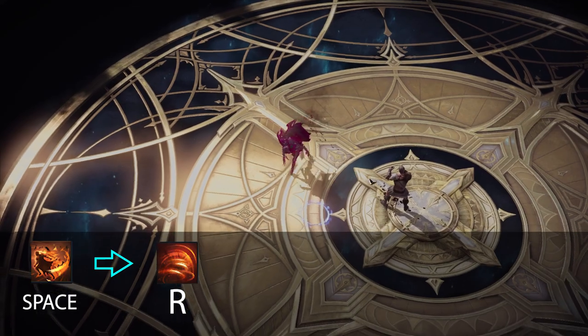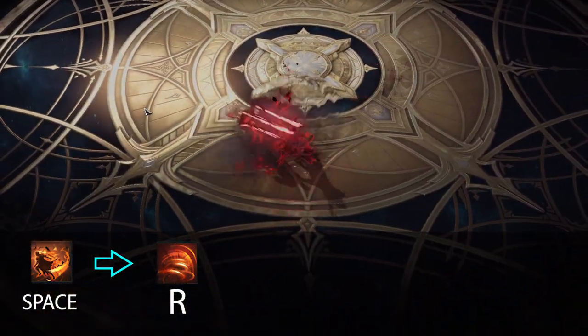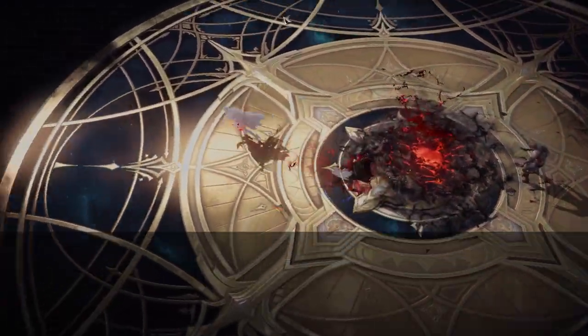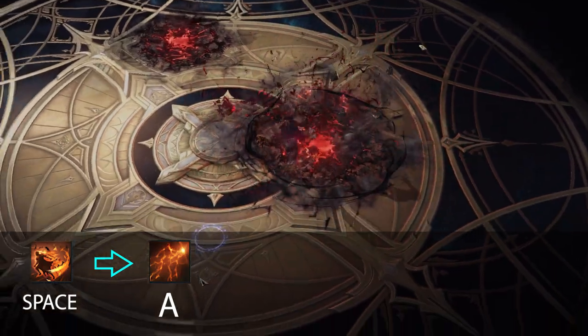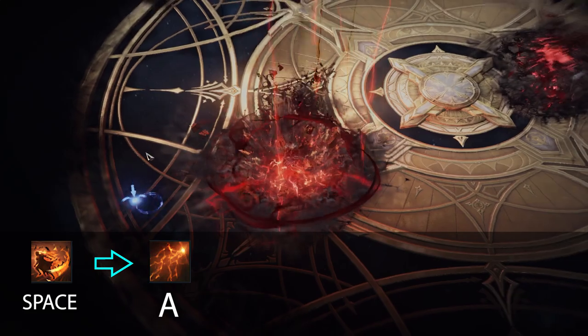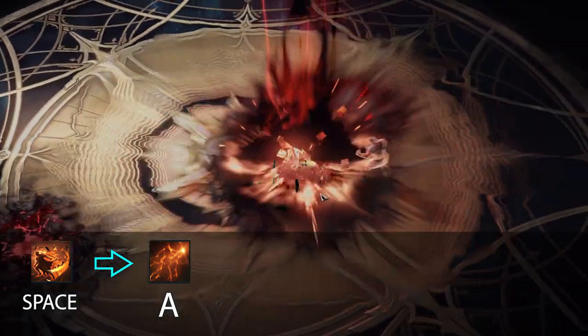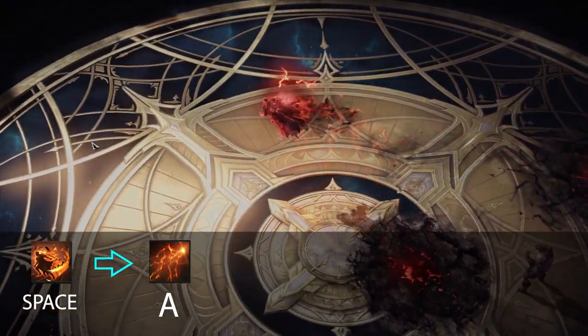It's the quickest CC you can dish out and you'll find yourself using this quite often — it'll probably be the most consistent way to get into the back lane as well. Next is spacebar into A. This is also one of the safest ways to engage if you're going to use your A ability. It not only covers a decent amount of distance, but it allows you to use your dash ability for protection, then into the unsafe A ability engage. The abilities also flow quickly and nicely after each other, almost like a cancel.